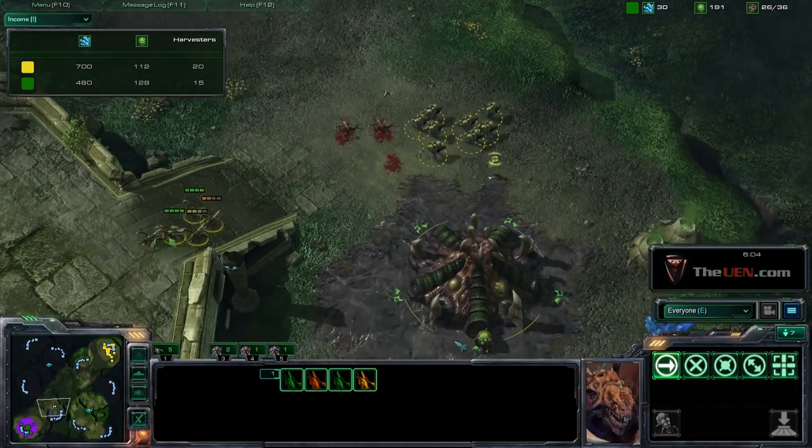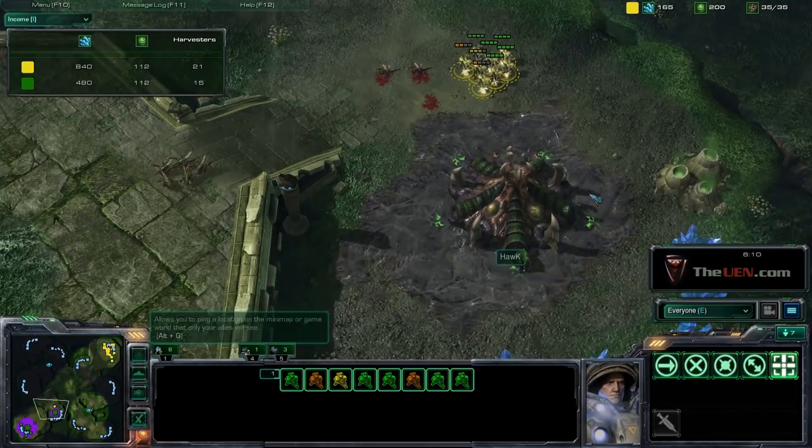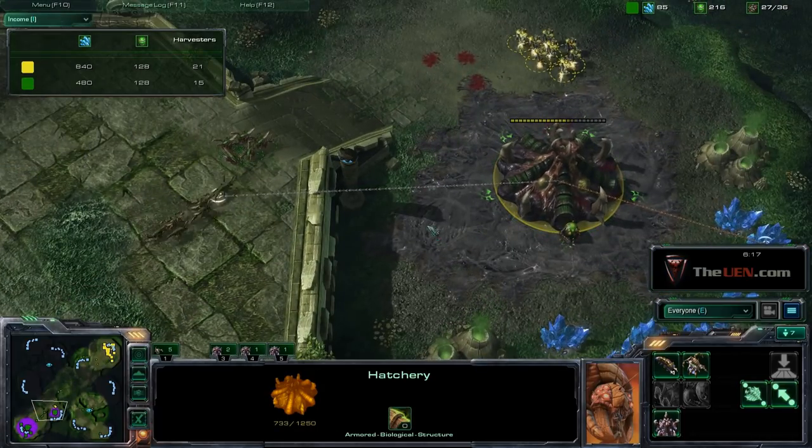Right now I have quite a few marines — I have eight marines. There's really not much he can do, and I'm just taking down his hatchery. You can see that this really puts a lot of pressure on the zerg. He just finished his hatchery, and really, even if he put the spine crawler down, there's not much he can do.